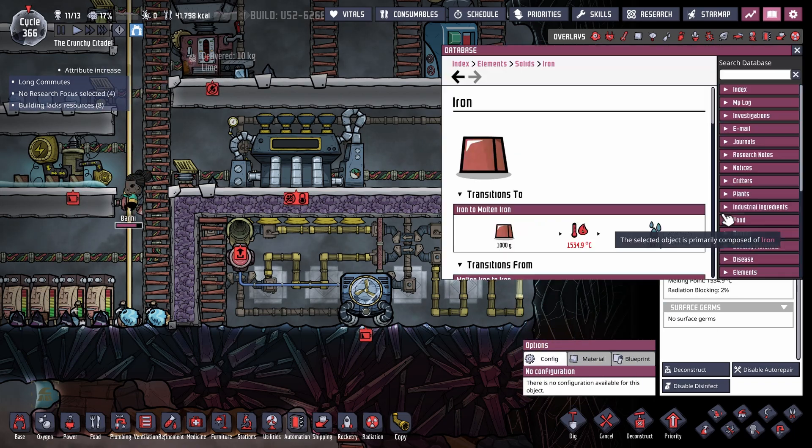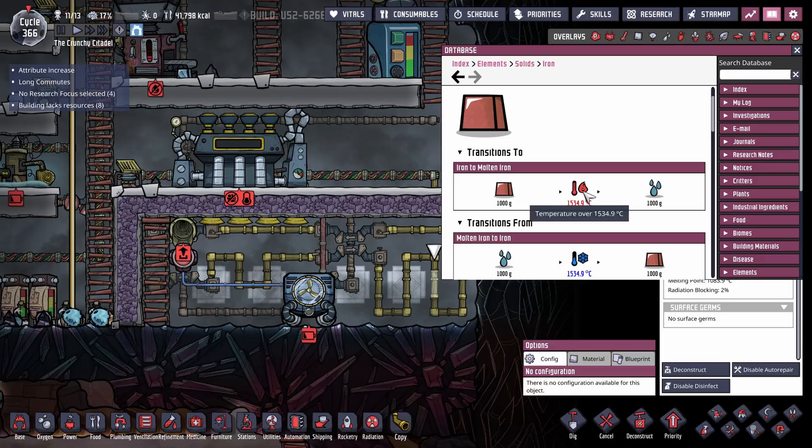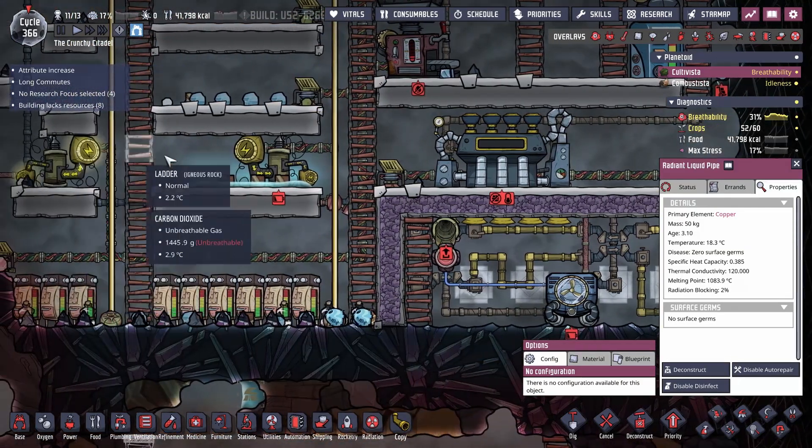The melting rate is around 1500 for iron, and then copper — same sort of deal, around 1500 as well. So that's that. Going along very smoothly here.